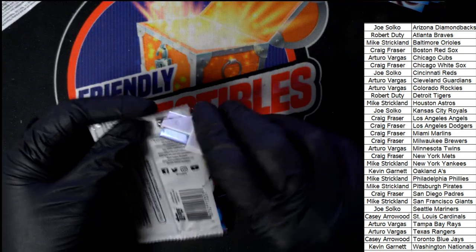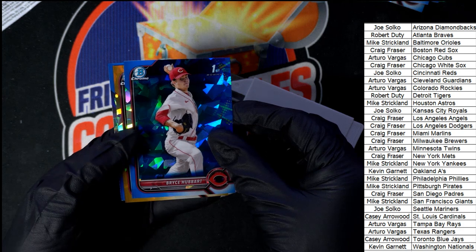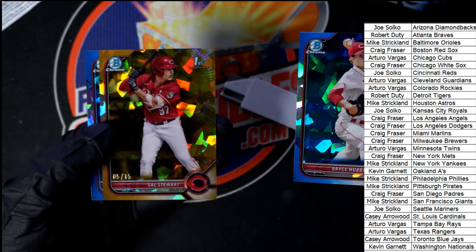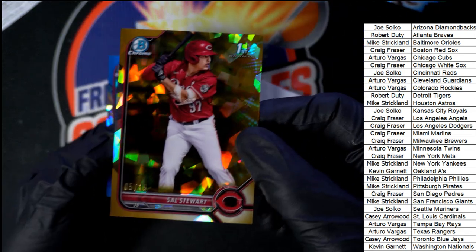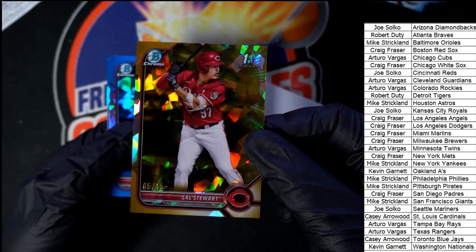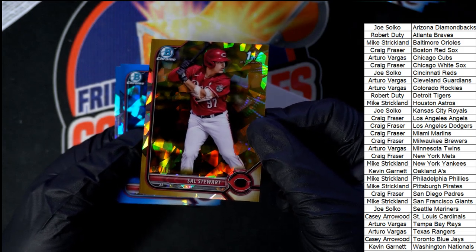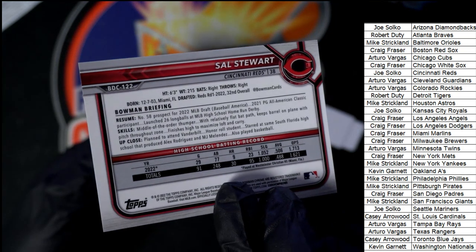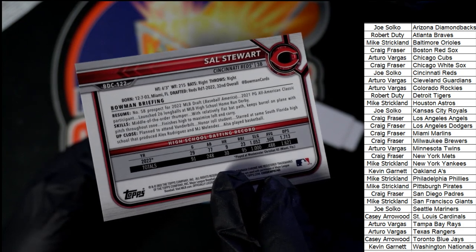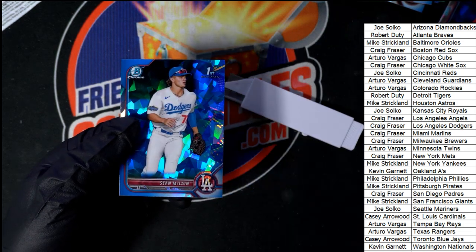And the final pack in the box break — there's another parallel, stuff to weigh down in here. What's it gonna be, who's it gonna be? Whoo, nice hit! Oh my — 5 of 15, Sal Stewart for the Cincinnati Reds. Joe, you've had some great luck in this box break pulling the parallels — these really nice Sapphire parallels, that is 5 of 15. You can see he was drafted 32nd overall by the Reds. Nice, Sal Stewart!